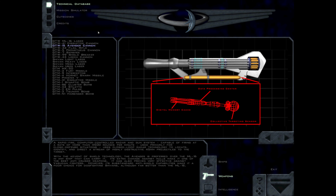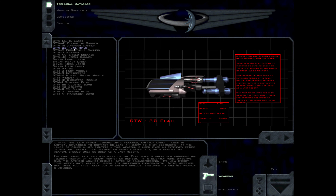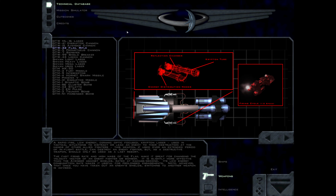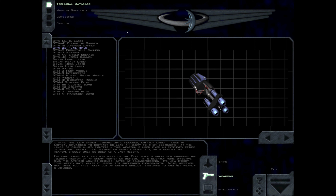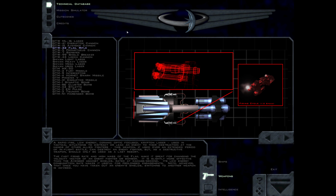However, its substandard anti-shield capabilities make it a poor choice for dogfighting Shivans, although far better than the ML-16. A rapid-fire, low-energy, ceramic-optic-focused Krypton laser used in tactical situations to distract or lead an enemy to their destruction at the hands of other allied fighters. This weapon, if used over an extended period of in-flight battle, can destroy an enemy fighter, but as a destructive weapon should only be used as a last resort. The fast firing rate and high mass of the Flail make it great for changing the velocity vector of an enemy fighter or bomber. It is slightly more effective than the Avenger against shields. Its low energy consumption rate makes it useful for prolonged engagements. Note, however, that once you have taken out an enemy's shields, switching to another weapon is advised.